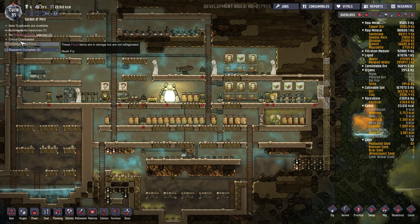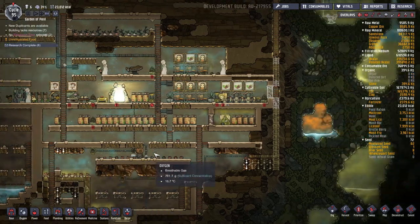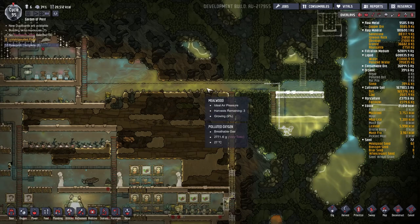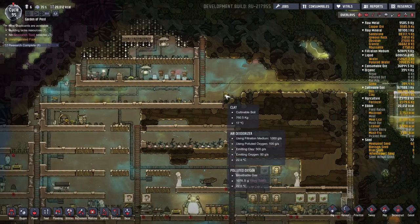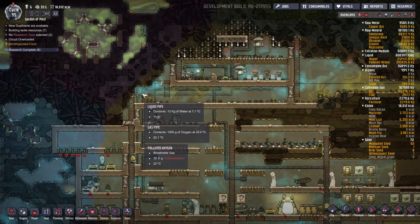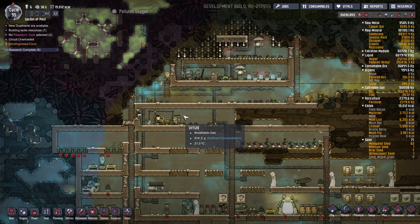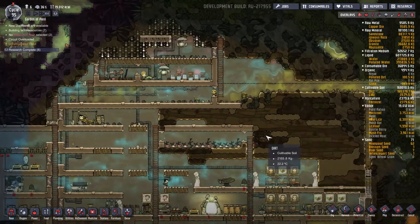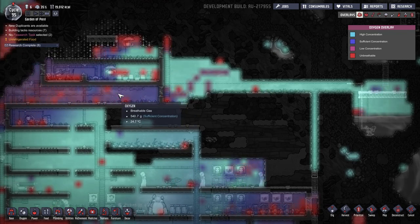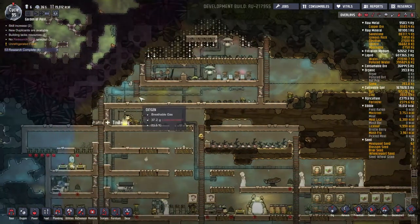Circuit overloaded — that's another thing I've got to redesign, get the circuit sorted. Also, because this is a slime biome, pollution is a big issue. I've put in some air deodorizers, staged them so the air is pretty clean by this end. I blocked it all off here so we don't get polluted air down into the base. It's not great but it's not terrible.